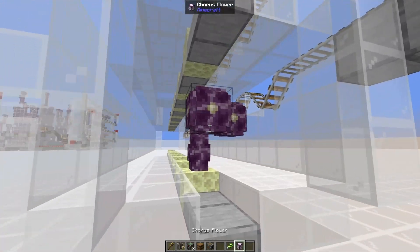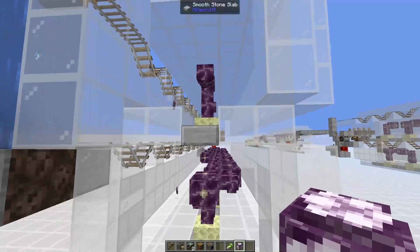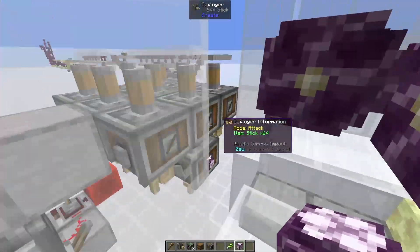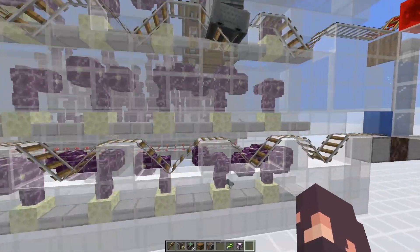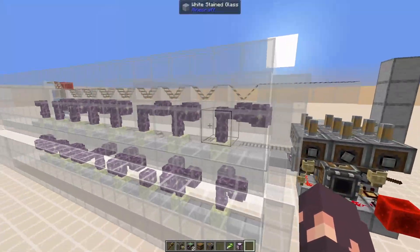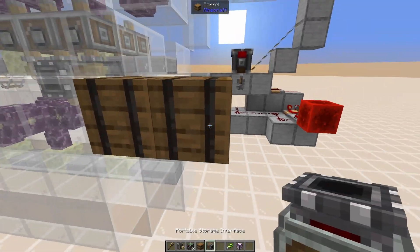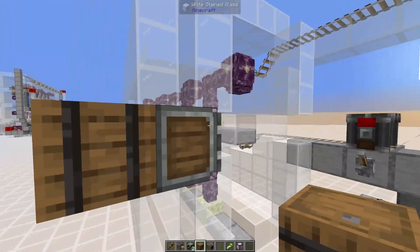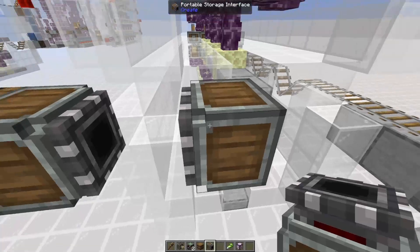On either side of the barrel place a deployer - make sure it's facing the right way, doing that on both sides. These deployers need to have a filter for chorus flowers; you don't need to put an item in their hand. Then glue all of these things together: connect the stone block to the deployers, connect the deployers all together, connect the deployers with the planting deployers, barrel, and the portable storage interface to the barrel as well. Double-check that the cart assembler is set to lock rotation, then turn it on.